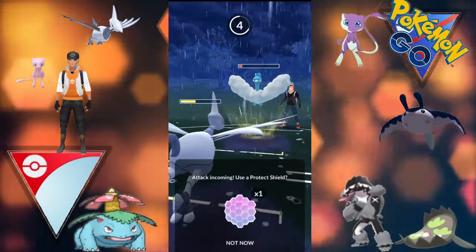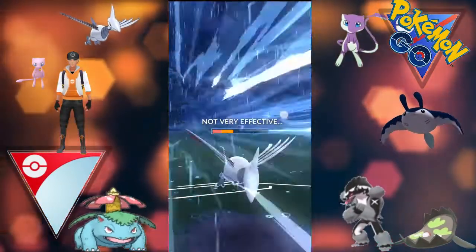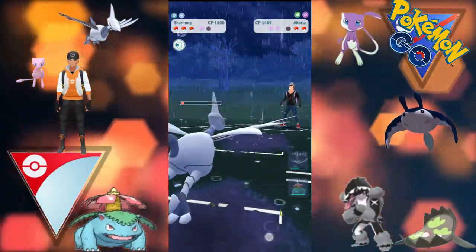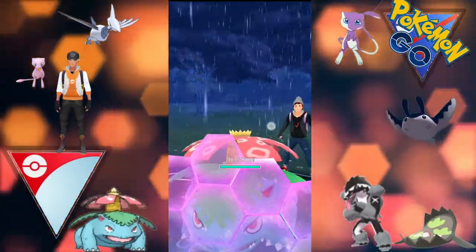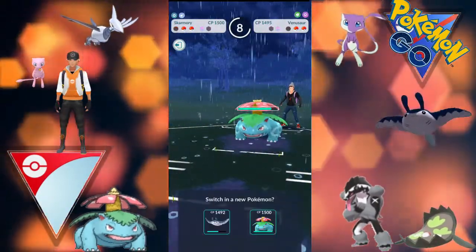Another charge move coming - didn't quite get the farm down there, just a Sky Attack, not very effective. We do manage to farm down the Altaria this time. We have a Brave Bird stored - we go for the Brave Bird nuke, but unfortunately the opponent shields smartly there and they do take us out.